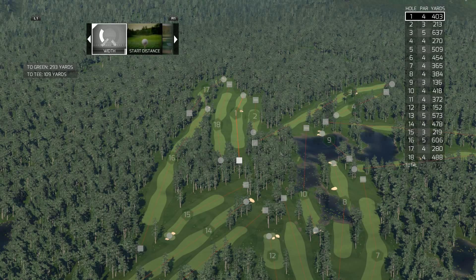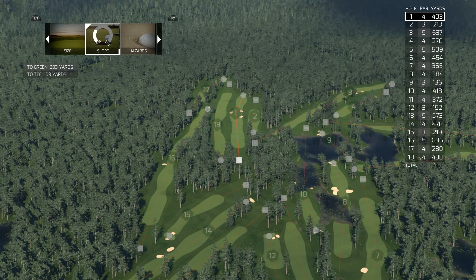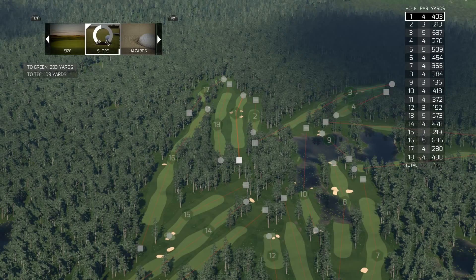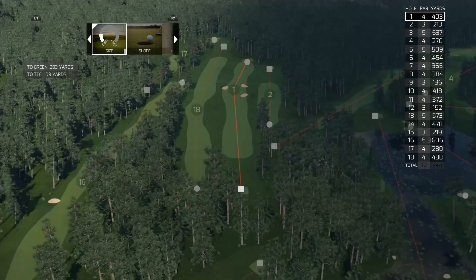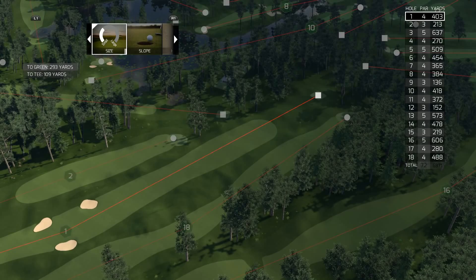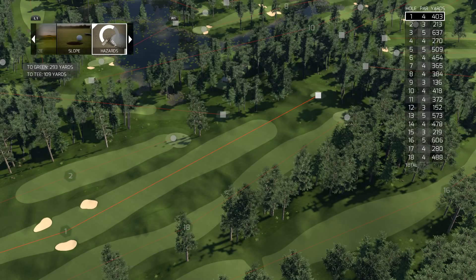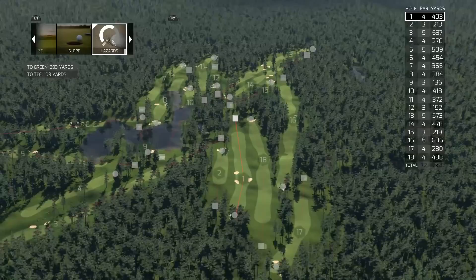Let's change the width of these fairways — fatten them up a little bit. Number of hazards — I'm going to give this a crank. You can see them populating down below: sand traps coming up in our fairways. Let's change the slope of the greens a little bit — this will flatten them out or make them undulate more. You can also get the size of the greens larger or smaller with this slider, and you can tweak the number of hazards around the greens separately from the fairway bunkers.